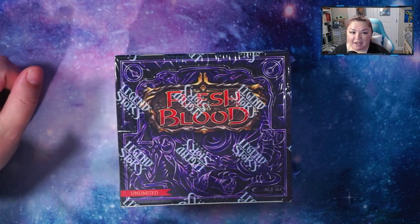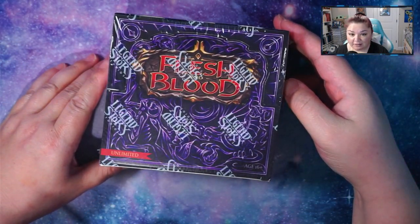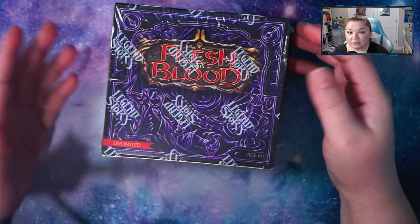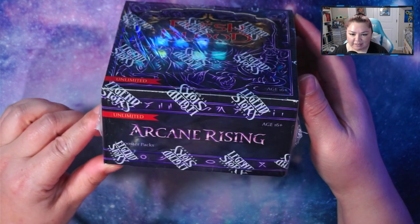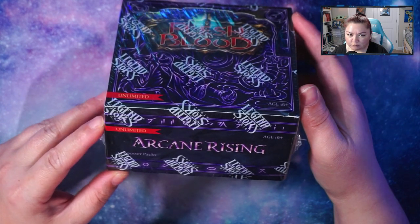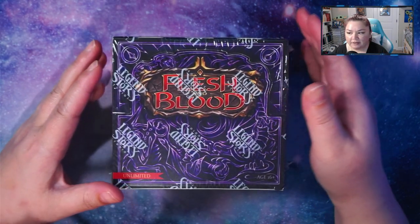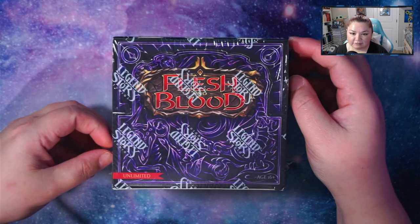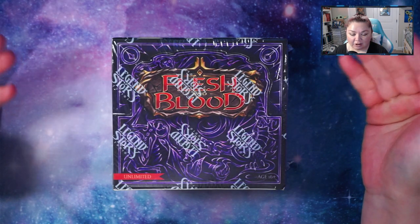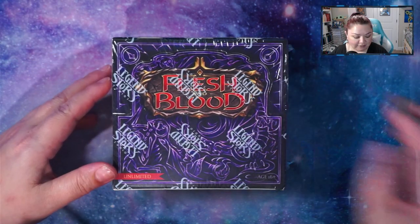Hey guys, welcome back to another video. For today's video we're going to be opening up something different — it's not Pokemon, it's not Digimon. We're going to be opening up Flesh and Blood, which is a new-to-me TCG. This booster set is the Arcane Rising booster set, which is their latest full booster set. They also have another release coming out soon called Monarch, so there's a lot of hype around this TCG recently. I just wanted to open up this booster box and check out the artwork, and hopefully connect with people to learn how to play.